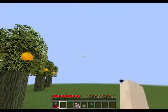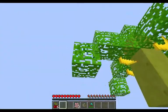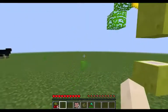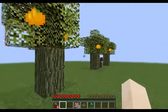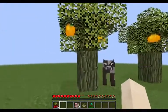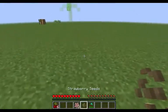It should give banana saplings if you break the leaf but right now it's not — I need to fix that, though it's easy to change. You can see there are three orange trees already growing.